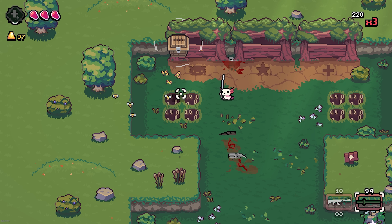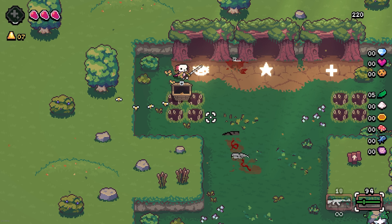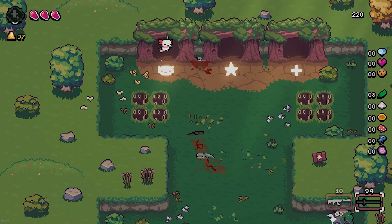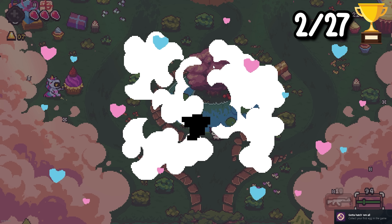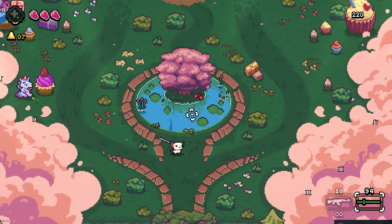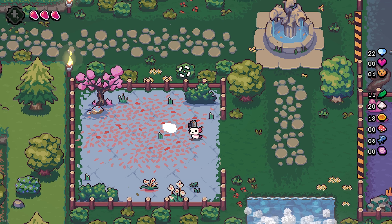A lot of learning had to be done as to which rooms were which, but I remembered what this axolotl room was because of one of the earlier game trailers. I want the axolotl. The axolotls you collect during runs through the eggs are a unique collection mechanic that is pretty exclusive to this game.